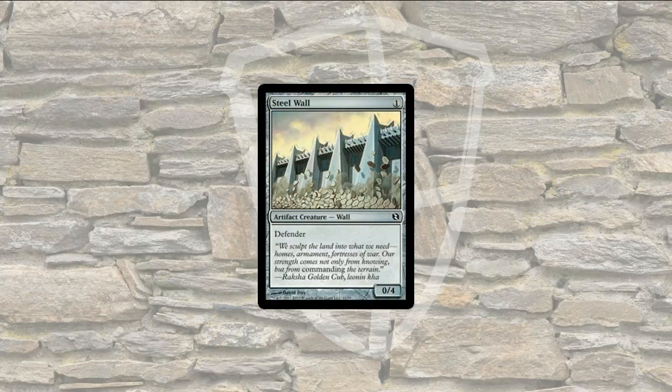Here's Steel Wall. This is an artifact. It's a 0-4 with Defender — nothing special. Only costs 1 generic mana, though. So this can go into a lot of decks as a basic Defender to keep you alive, and it's a super cheap artifact, so there are lots of reasons you might want to have some of those around.